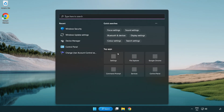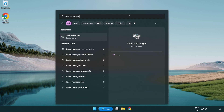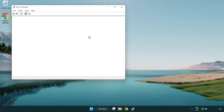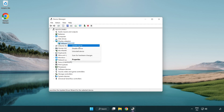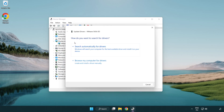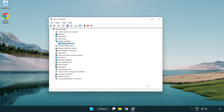Click the search bar and type device manager. Click device manager. Click display adapters. Select your display adapter, right-click and update driver. Search automatically for drivers. Wait for the installation to complete and click close. Close the window.